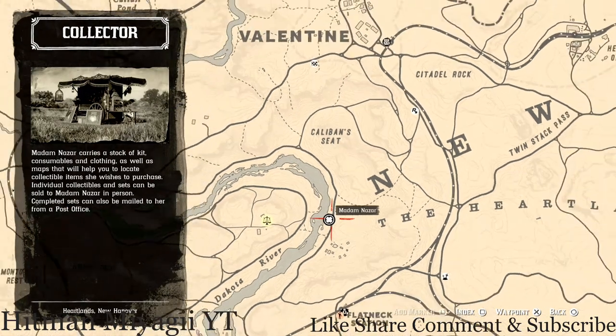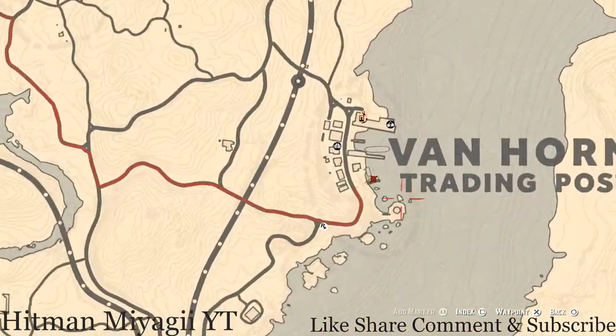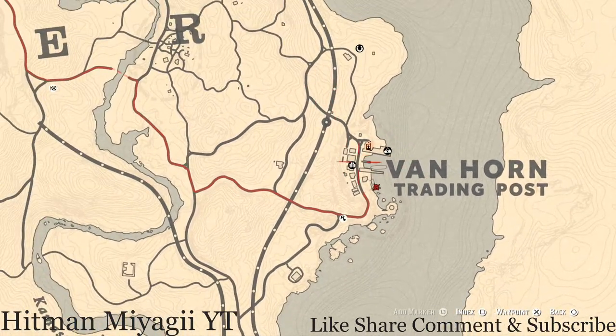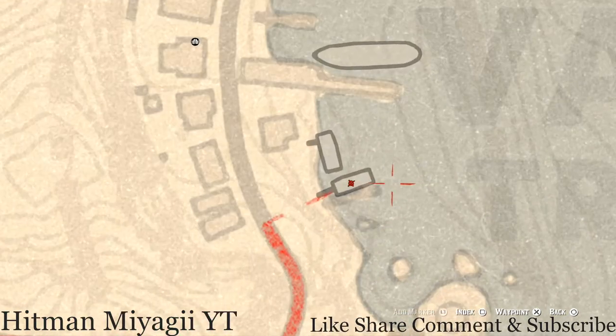The Caribbean Rum antique alcohol bottle — today it is in Van Horn Trading Post. Make your way to Van Horn and right on this boat, at this location, that's where the antique alcohol bottle is. Go right on the boat, go up a little ladder to the top level of the boat, and you should see the antique alcohol bottle, which is the Caribbean Rum bottle.